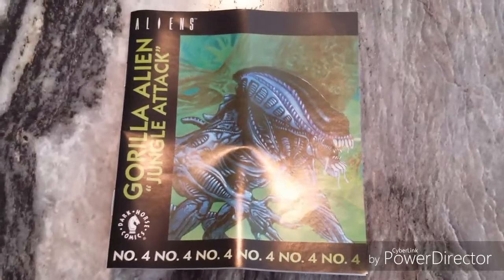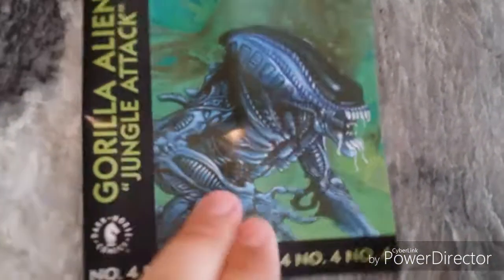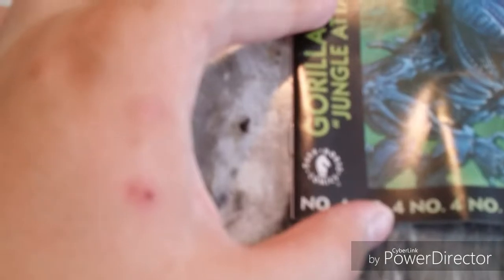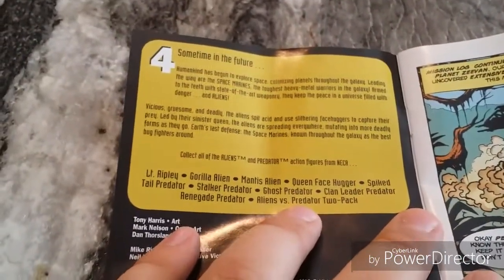Hey guys, welcome to Jurassic Room. I'll be adding this into the review as well but I'll also have it separate. This is the Dark Horse comic that came with the Gorilla Alien — 'Gorilla Alien: Jungle Attack, Aliens Number Four' from Dark Horse Comics. Now, the Gorilla Alien is not truly half gorilla. There's a planet with these apes — they have like four arms — and that's what the aliens came from.